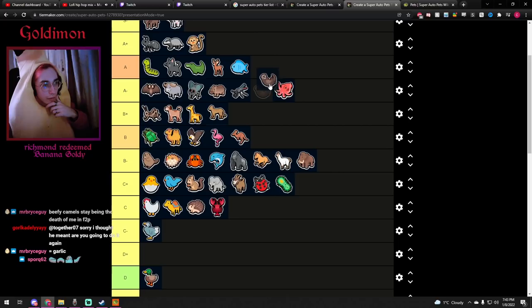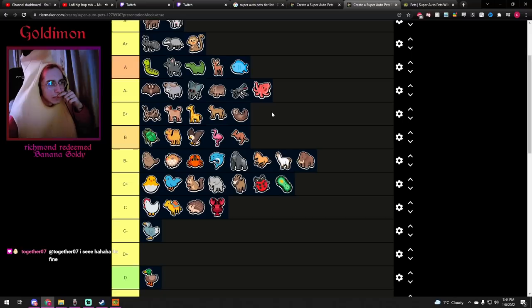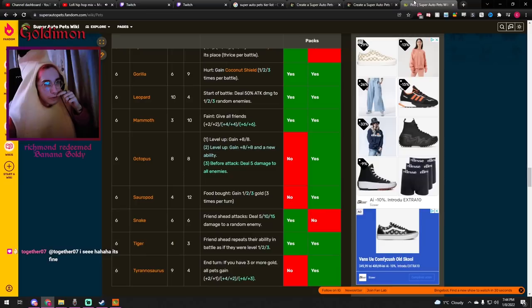Otter — I definitely buy this guy whenever I see him. His stats are pretty bad but his ability is pretty good, especially if you have a Fish in your team and get the Fish to 3/4, which definitely kills two units. B-plus or even A-minus. Let's put it at B-plus for now.